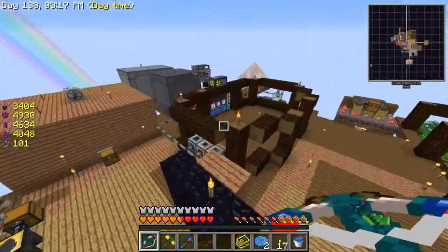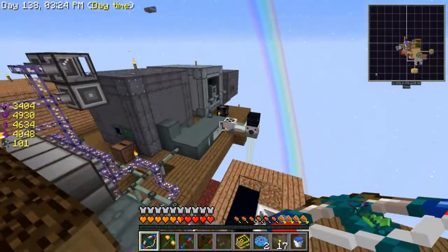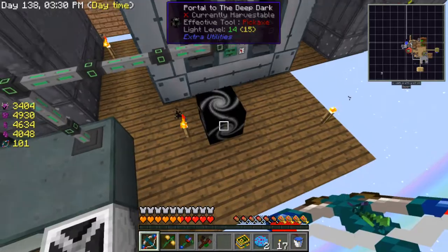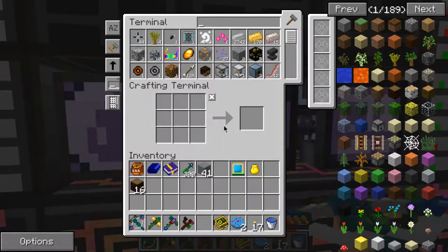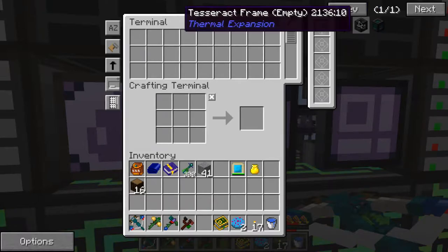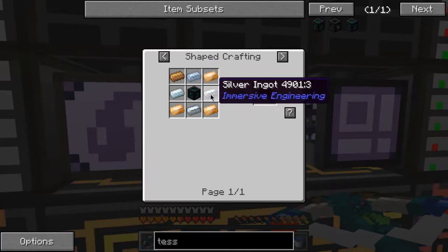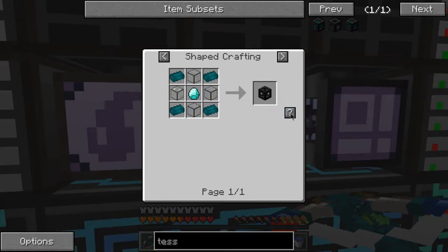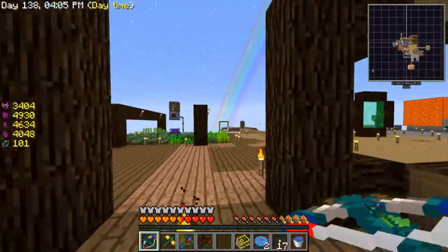Going to carry on working though. In the next episode, maybe we will go somewhere else. Maybe work some with the deep dark — I've got to run that 1K by 1K quarry still, and that's going to take a lot of power. I think I'm going to need a Tesseract. That's actually really easy — I think I could make that now, maybe not. Thank you for watching, and I'll see you all in the next one. Bye bye!